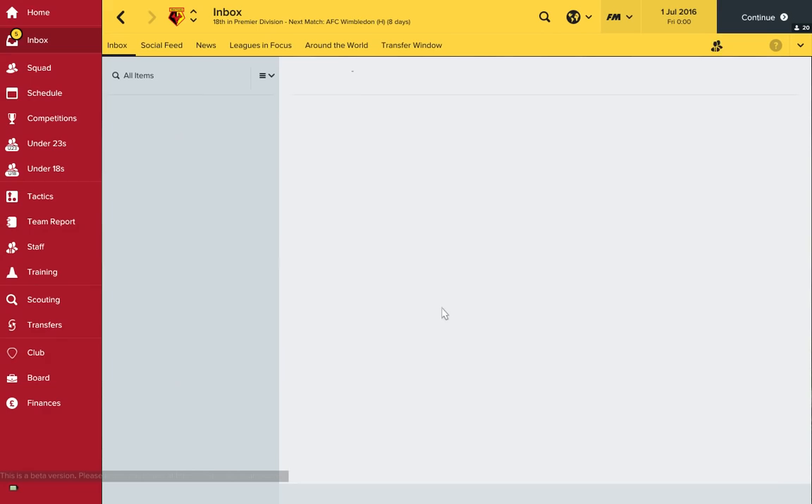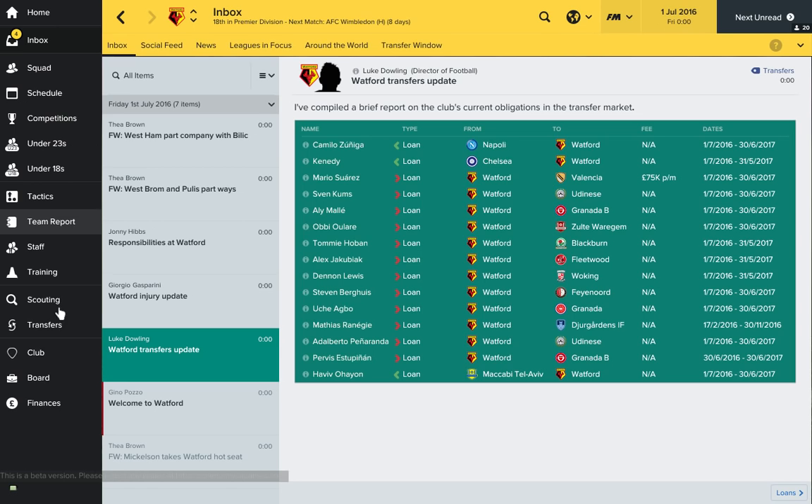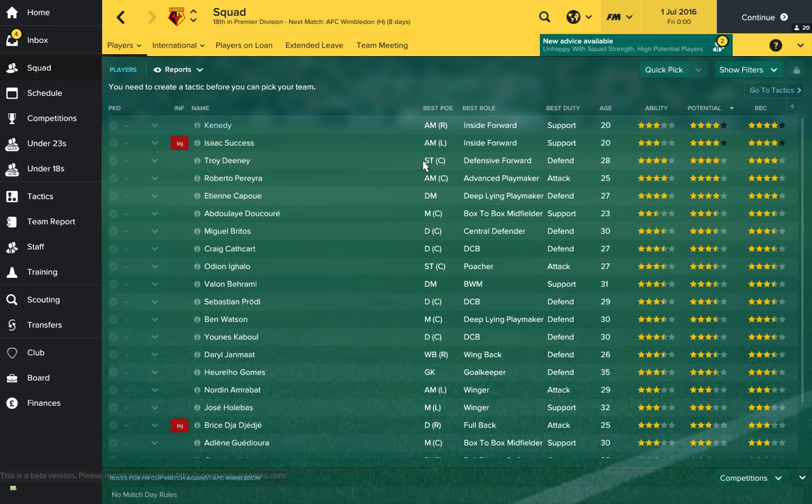Next up after Stoke, we have Watford — another London club, recently promoted from the Championship. Their transfer budget is 11.2 million pounds, so they've got quite a little bit of money to play with. When you've got people like Troy Deeney in your side, it's a good place to start off — leadership is through the roof there, as you can see.